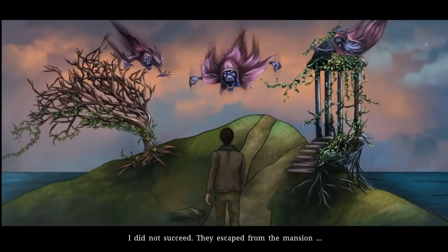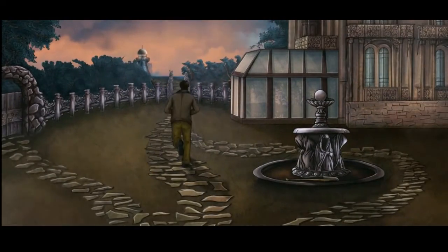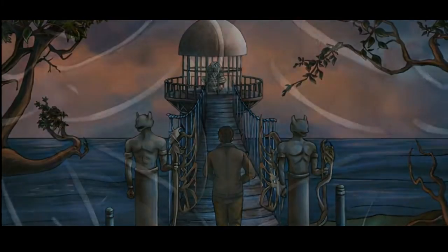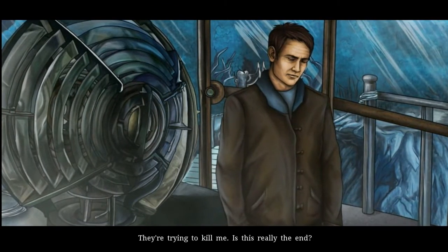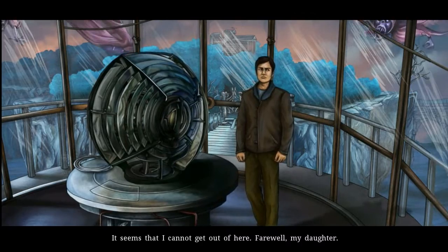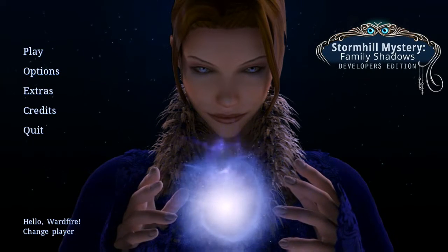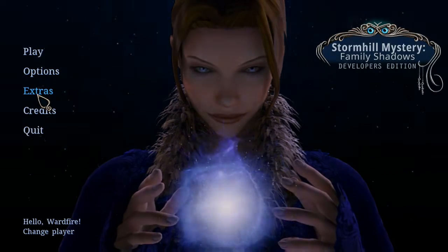I did not succeed. They escaped from the mansion. Get out! I'll try to hide in the lighthouse. Why don't you just leave? They're trying to kill me. Is this really the end? They won't let me pass. I cannot help you. Sorry. It seems that I cannot get out of here. Farewell, daughter. Why didn't he leave? Why didn't he run away? Why did he run into the lighthouse? Makes no sense, but okay. So that was her dad, and that's how P. Sharman ended up there.